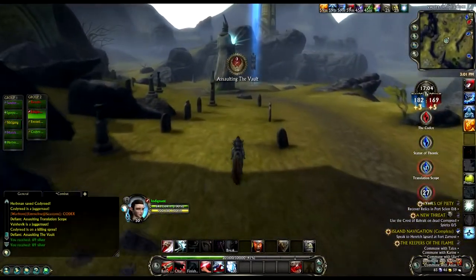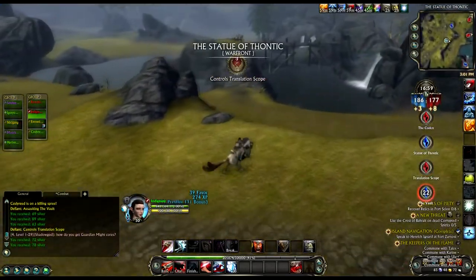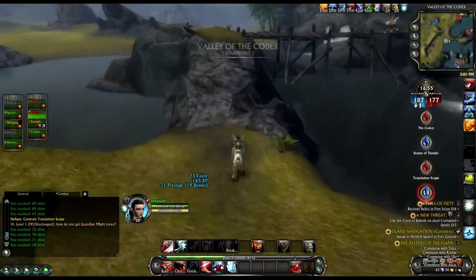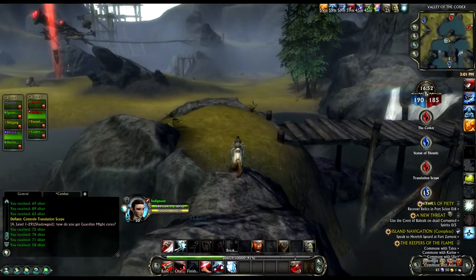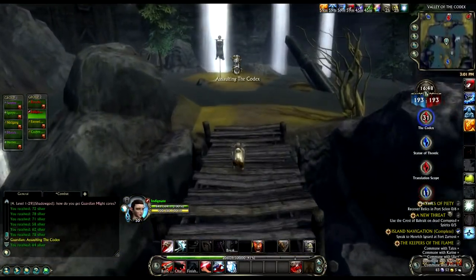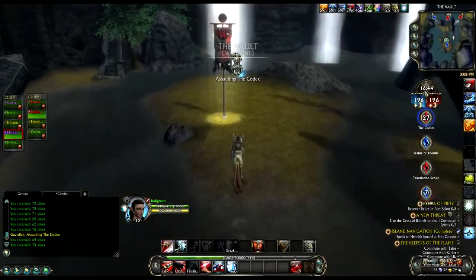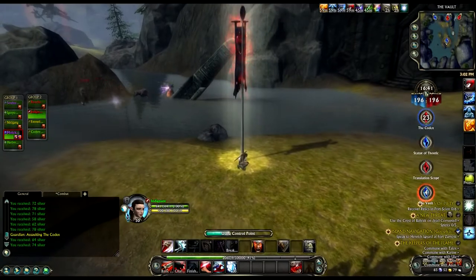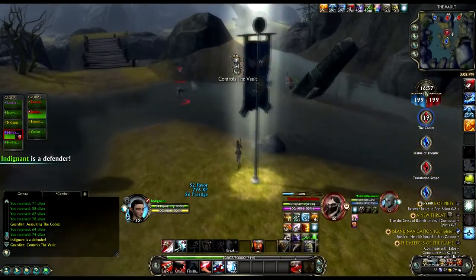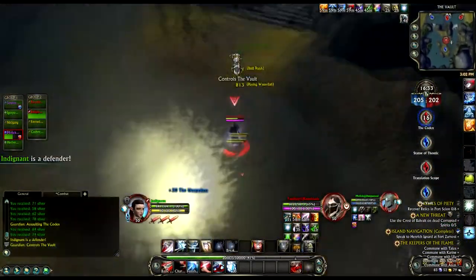The Defiant have responded by assaulting Vault, so I'm going to go see if I can do something about that. Vault is a notorious camping spot for stealth rogues, so I want to be aware of that as I approach. A teammate is arriving ahead of me, which is good news, and our team just assaulted Codex, which is even better. Remember it takes 5 seconds to assault or defend a node, so I leave my teammate to deal with the lone Defiant while I move up to defend the flag. Job done! Now I help finish off the Defiant and take a moment to look around and see where to go next.